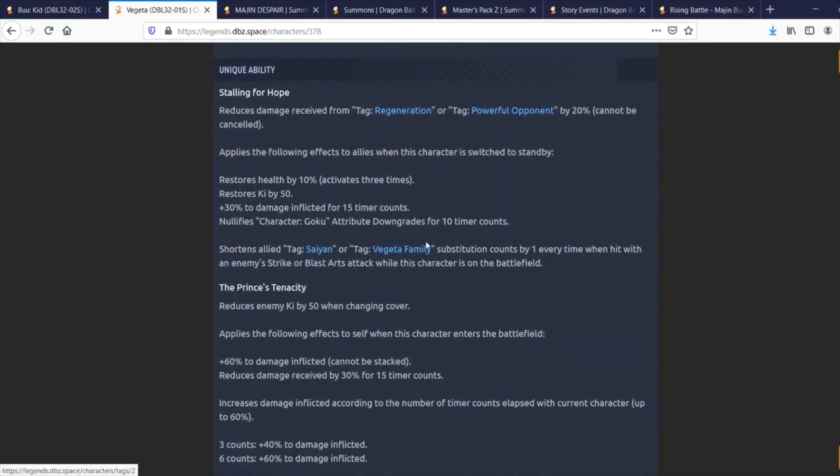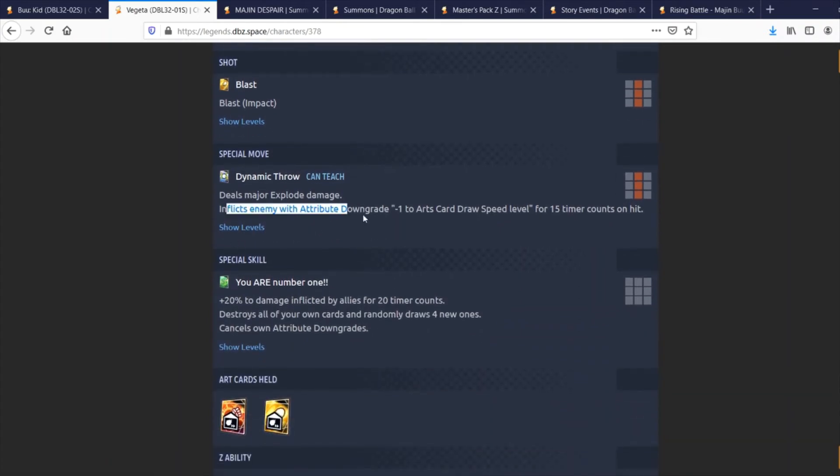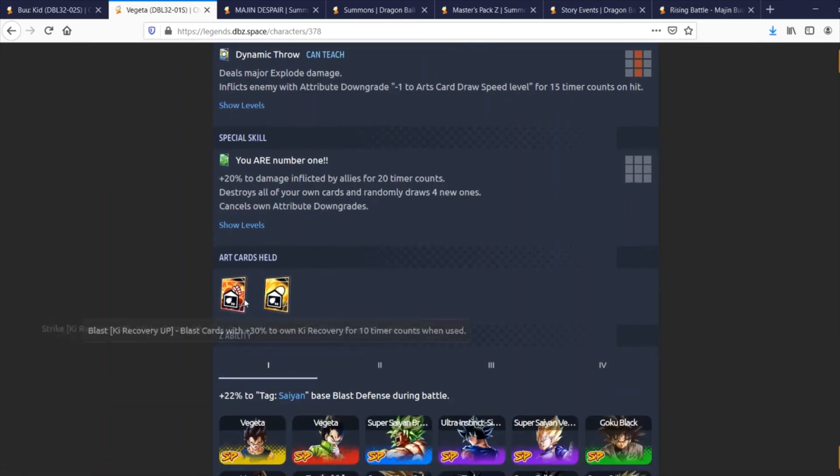His kit is pretty solid — definitely more of a support unit than anything else, but still very solid. He'll be pretty good on a Vegeta Family tag. His Strike, Blast Dynamic Throw, deals major Explode damage and inflicts the enemy with minus 1 to art draw speed level for 15 timer counts — card draw speed abilities are actually decent in the current meta. His special, You Are Number One, gives plus 20% damage inflicted to allies for 20 timer counts, destroys all your cards and randomly draws four new ones, and cancels own attribute downgrades.